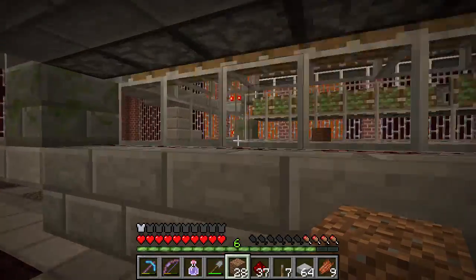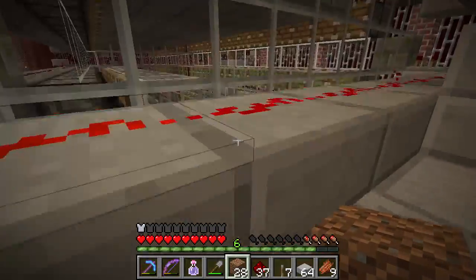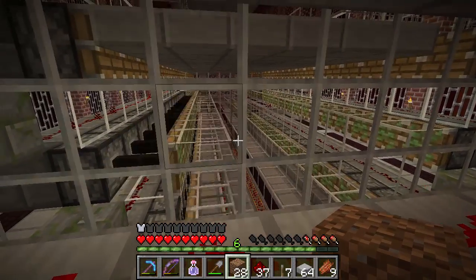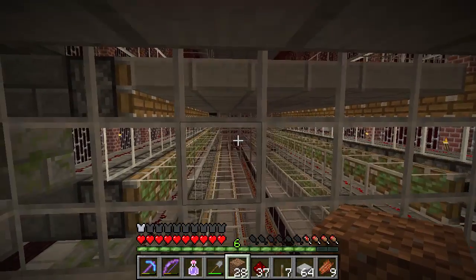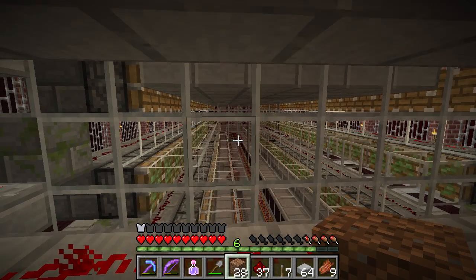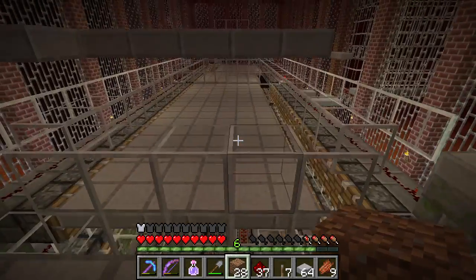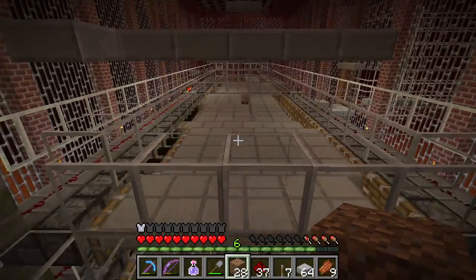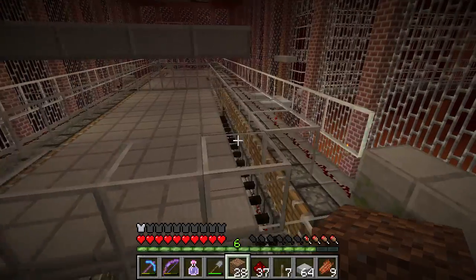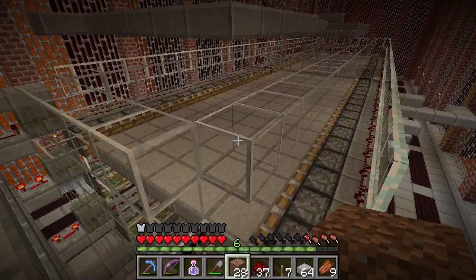The pigman falls through and that's what we want. The machine is continuously running now so I can show you — in the middle, the pistons are funneling the pigman into the center, and you can see he got picked up by the cart. He'd be taken off into the wither skeleton detector, and if he's not a wither skeleton — which he isn't — then he would be killed. Wither skeletons I want to keep and hold on to.